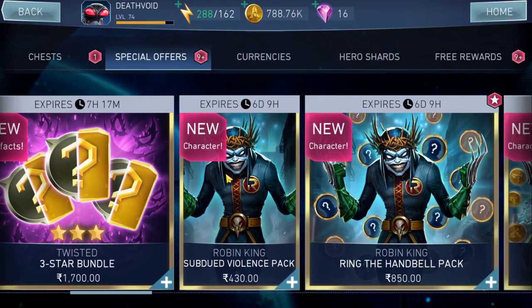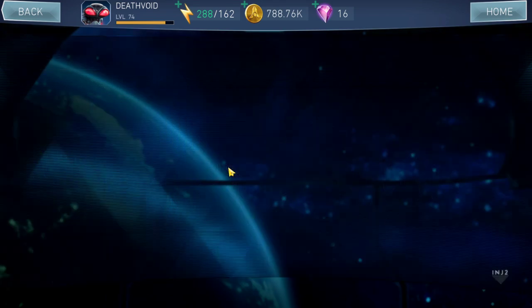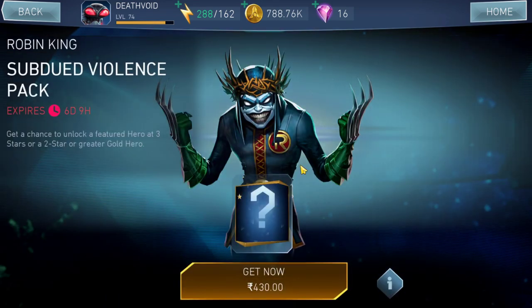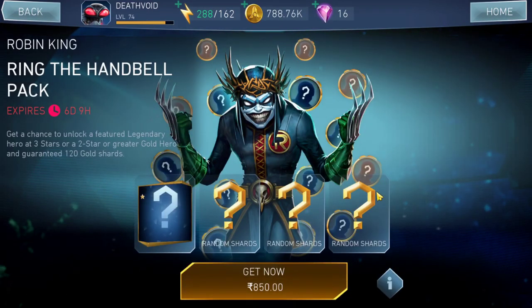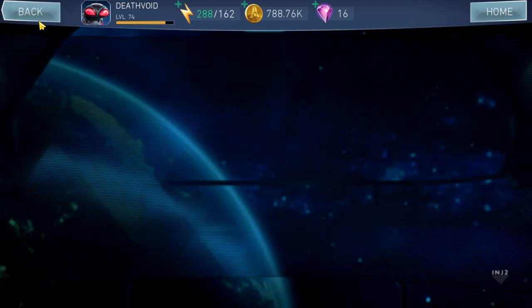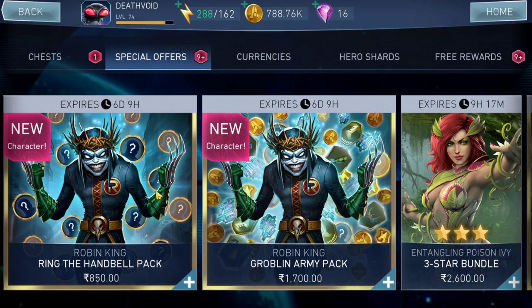Moving on — the Robin King Subdued Violence Pack is new. It offers a one-star gold hero for 430 rupees, which is terrible. You get random shards three times and then a one-star gold character. Stay away, even if you're a beginner willing to spend money. This is not worth it at all.